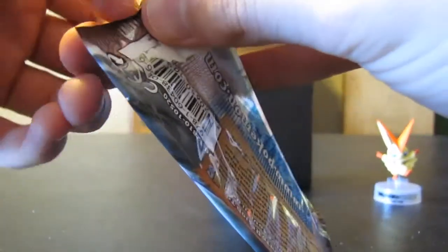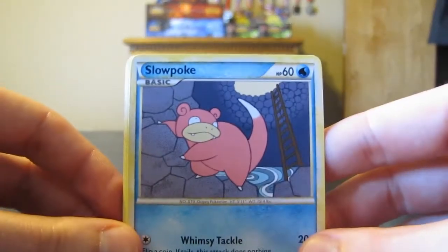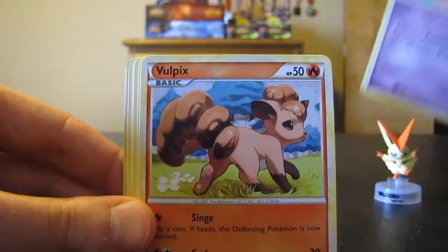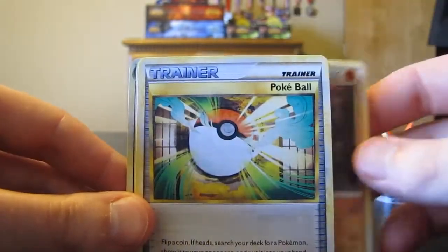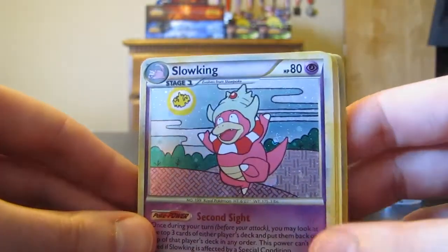Let me get that opened up for you guys. This one's not coming open as easy — why do they seal them so well? I know why: so people can't steal them very easily, that's why. Alright, we got that one open. I don't know if my luck's gonna hold out on these ones, but maybe, because that last blister pack was absolutely amazing. Alright: Slowpoke, Jigglypuff, Exeggcute, Vulpix, Sentret, Wigglytuff, Donphan, Pokéball, Feraligatr reverse holo there — that's cool — a rare, and then our rare is a holographic Slowking.